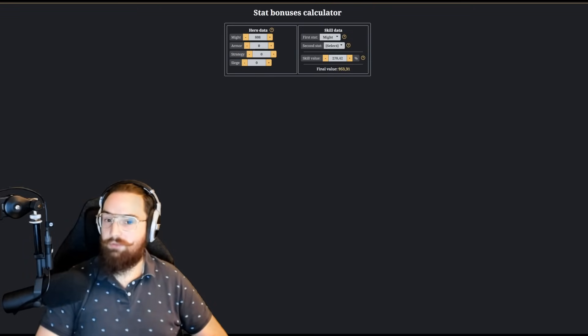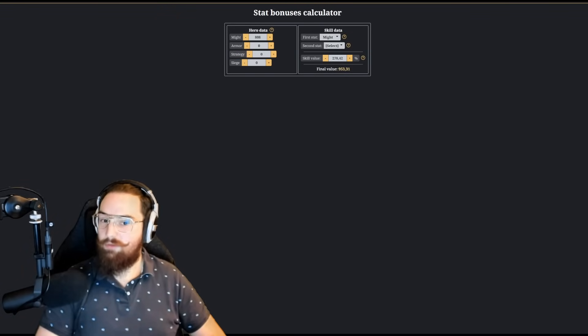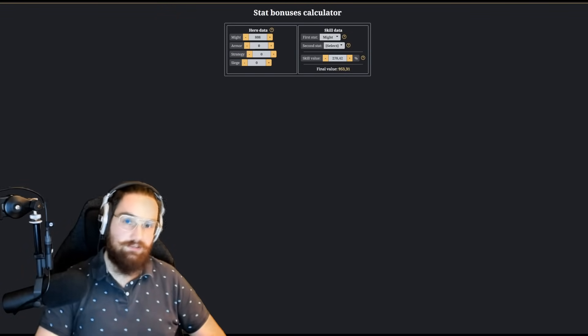This logic can also be applied to debuffs from heroes like Hannibal, as the attribute reduction he inflicts on enemies will reduce not only their attributes, but also all of their skill set's efficiency.